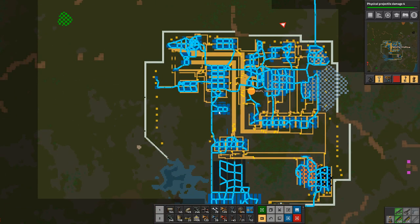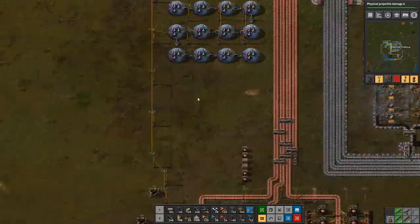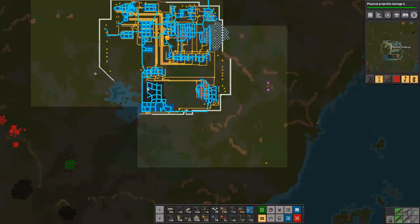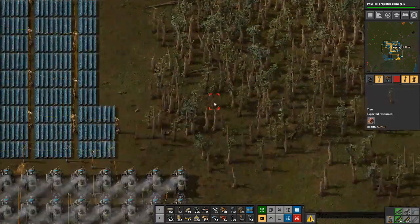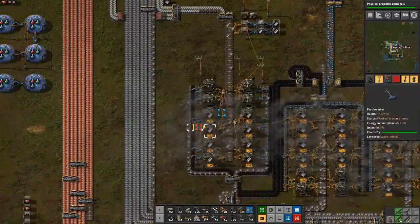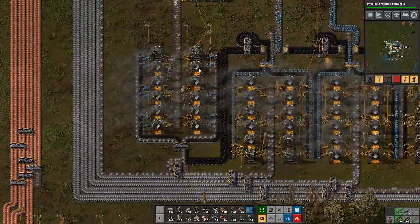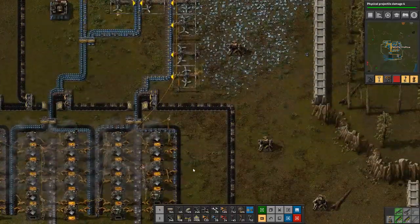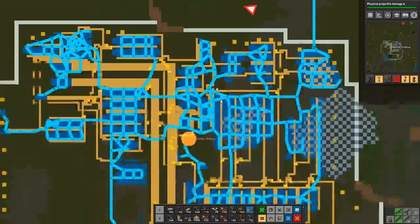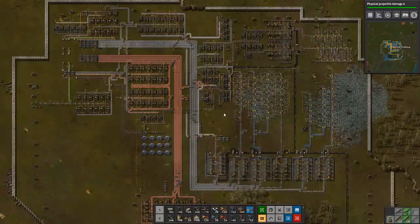We'll be heading there shortly. We do have a car. In terms of science, we have military and green science all set up, and red science as well. This time we're probably going to get a solar farm going. We'll probably kill the rest of these trees and put a couple up here. We need to figure out our steel situation — it looks full but that's because nothing's really using it at the moment. We're probably going to add a couple more iron, maybe one more smelting area of steel, and we need to get blue science up and running.